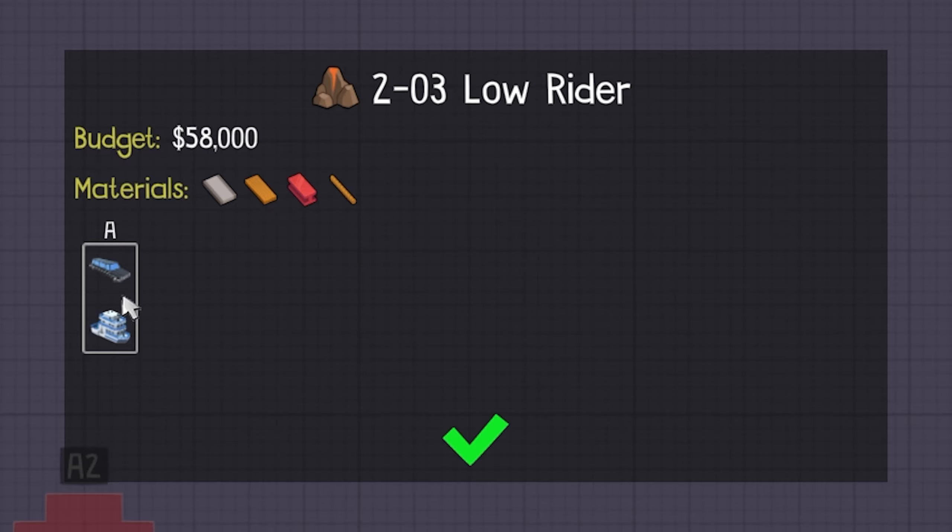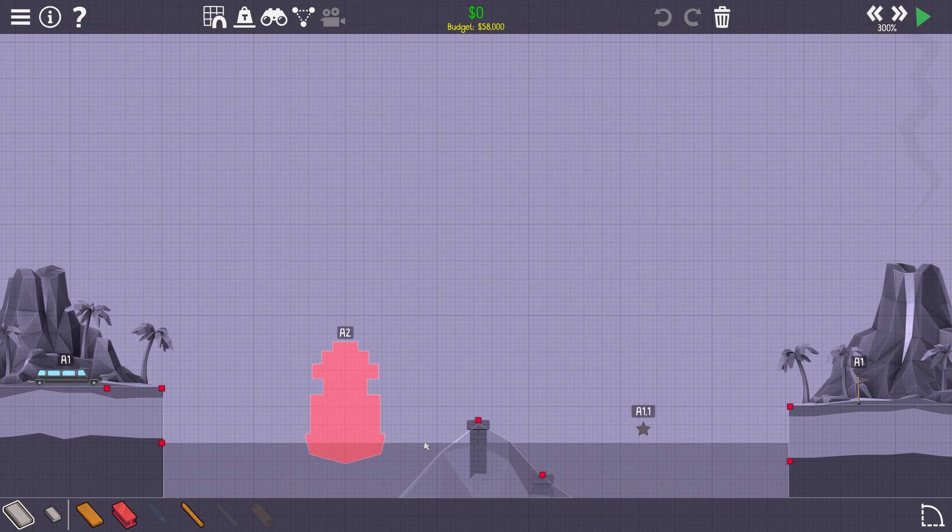Level 2-03, Low Rider. Budget 58,000. We have a stretch limo and a ship. So we can basically just build over the ship. And we have this little star here — we need to collect that star, I believe. Yeah, we don't have hydraulics, so we don't have a choice.